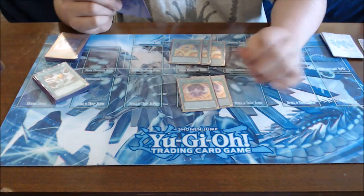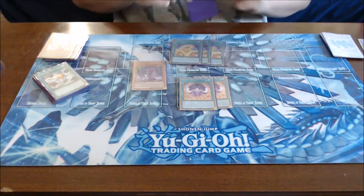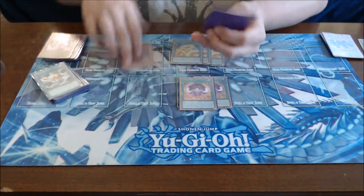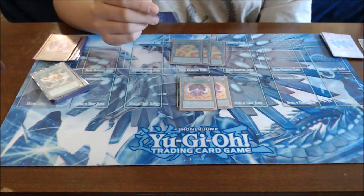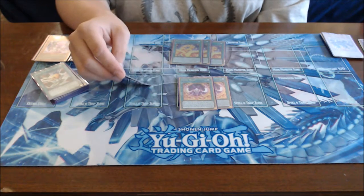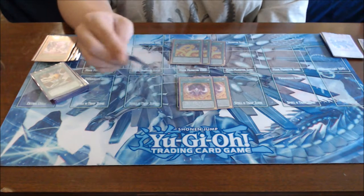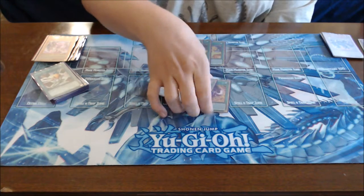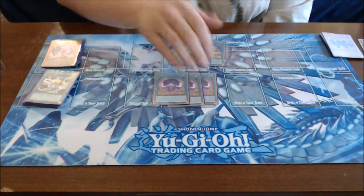Cubic Wave: you target one Cubic monster you control and one face-up monster your opponent controls — the attack of your monster becomes double its current attack, and that's a permanent buff. So if you just dropped Karma and your monster is at 5400, you play Wave and now you have a 10800 double attacker that still burns for 3000 at the end of the turn. Its graveyard effect lets you banish it along with any number of Cubic monsters from your graveyard to place Cubic counters on opponent's monsters equal to the number of things you banished — those monsters can't attack and have their effects negated.